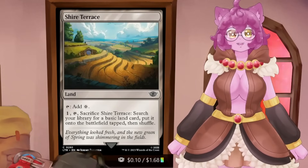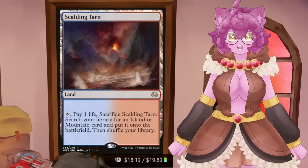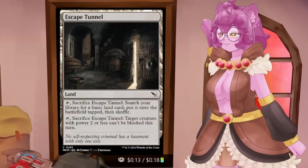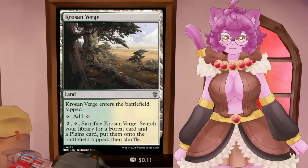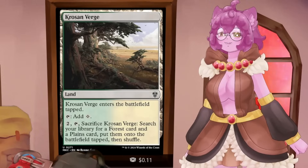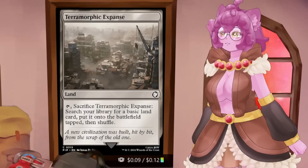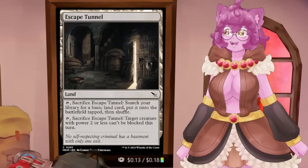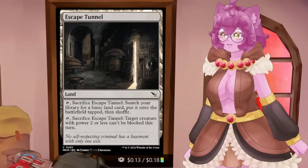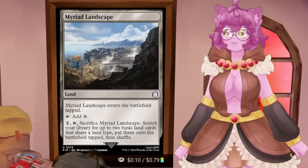The last kind of land to run in multicolored decks is fetching lands. Fetch lands like Marsh Flats, Windswept Heath, and Scalding Tarn are great, but look at the prices — $20, $15, $15. You have budget options though: Fabled Passage can get both a Forest and Plains and can get typed ones like Triomes or typed duals, so it ramps you as well. Ash Barrens can fetch any basic by cycling. Evolving Wilds, Terramorphic Expanse, and Escape Tunnel are all lands that get a land out of your deck. Cards like Myriad Landscape ramp similarly to Fabled Passage.